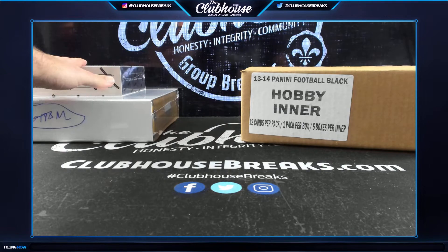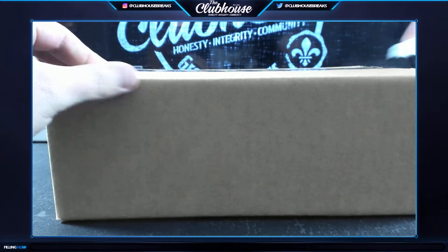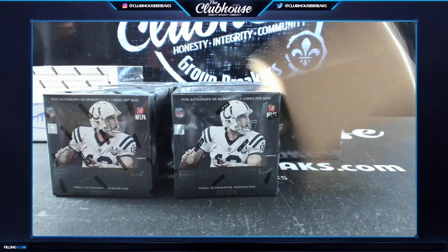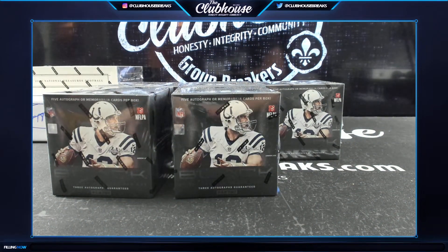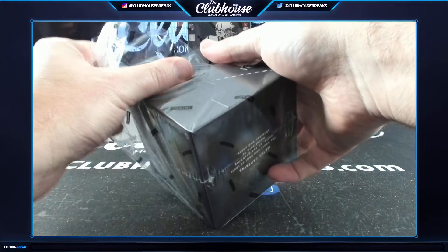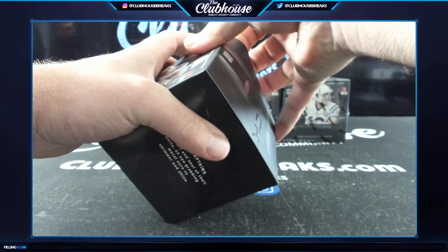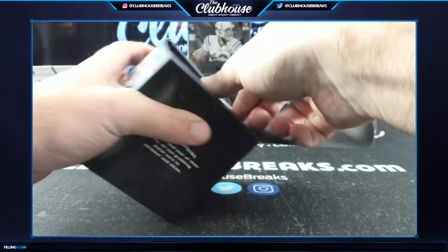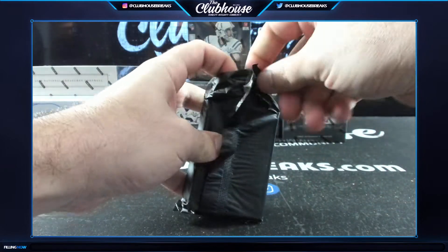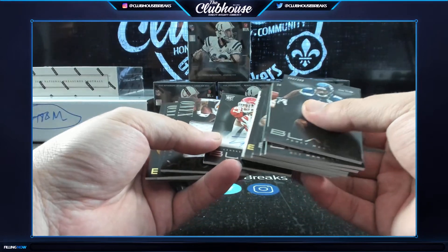Carl picked the box for NT, so if you want to blame anybody afterwards, that's Carl. This is 2013 Black football from a fresh master. Redskins are awesome — Scary Terry and Haskins. I remember hitting Redskins from Black specifically — rookies. That's a great start.